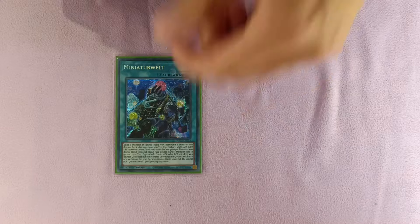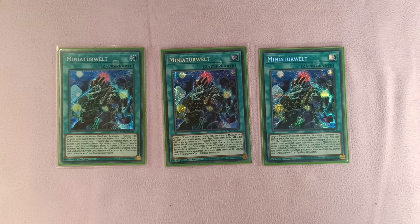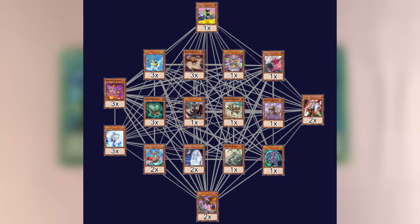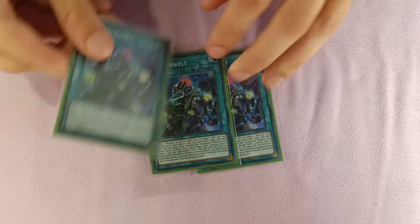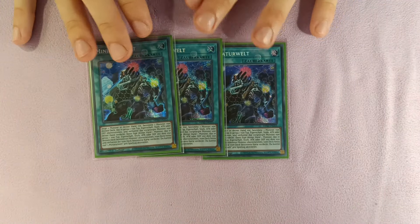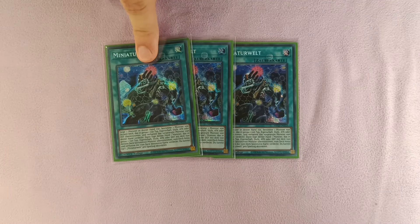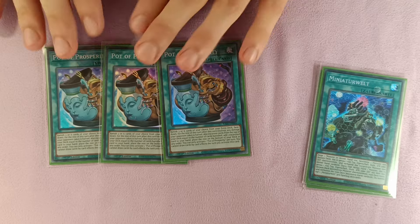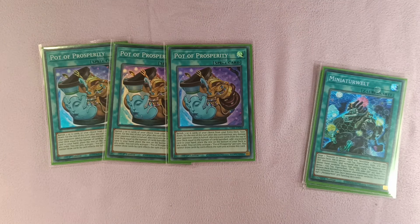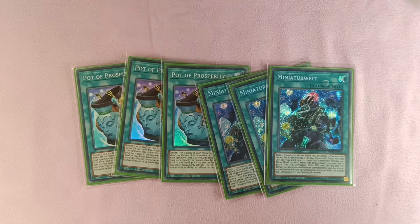To make up for the low starter count we also play some spells. One such card is Small World — we play three copies. Small World is a minus one, however because of the web of Small World bridges this deck has, it is very useful. It not only gets almost every card in the deck to Resonance Insect in order to perform full combo, it can also search the extender you might be lacking. So it's very flexible — either adding the starter you need or the extender you need. The other card we play is three copies of Pot of Prosperity. Since this card got reprinted there is no reason not to play it — it can search starters or extenders.